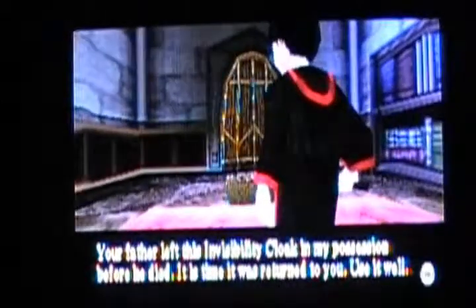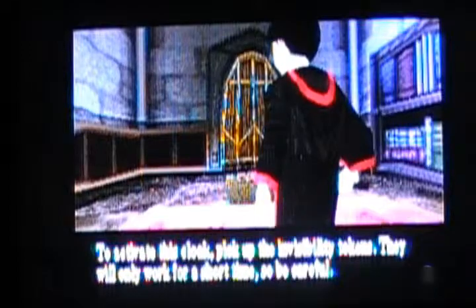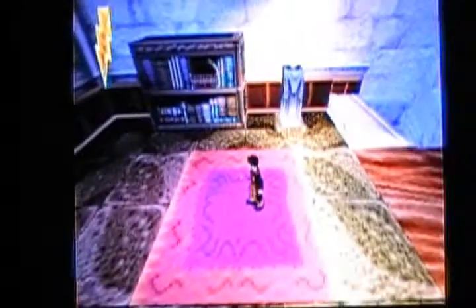Your father left this invisibility cloak in my possession before he died. It is time it was returned to you. Use it well. To activate this cloak, pick up the invisibility tokens — they will only work for a short time, so be careful. James Potter. Now let's get back to the upper castle.